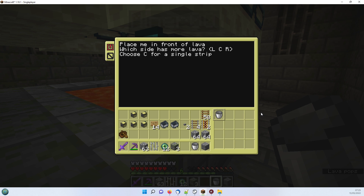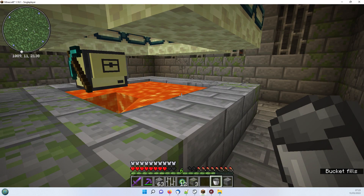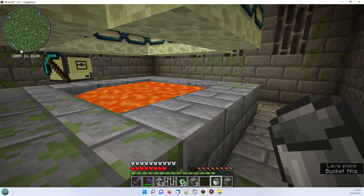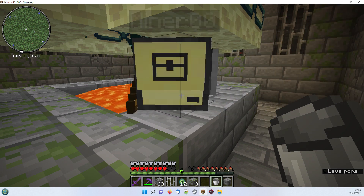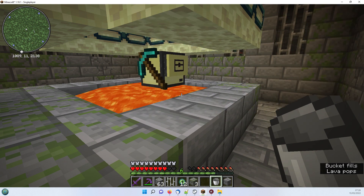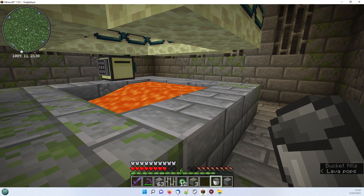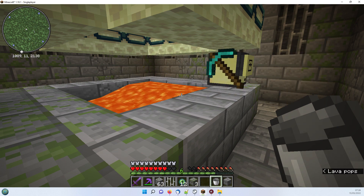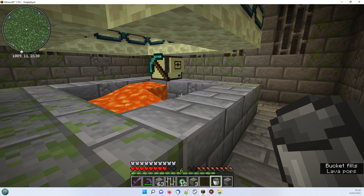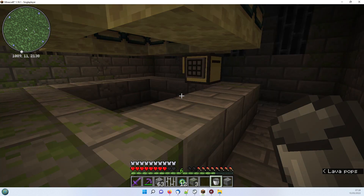Which side has more lava? Right, so it's going to use all of that lava to refuel itself. This lava refuel is part of the toolkit - if you use the base bin one that gets the tools, it will pick them all up including the entire toolkit.